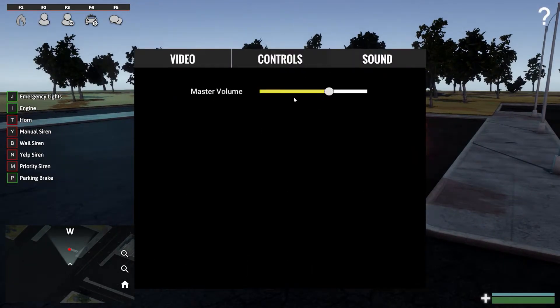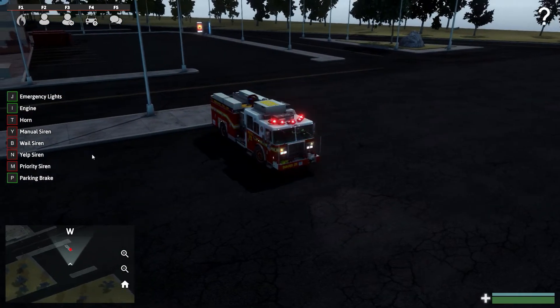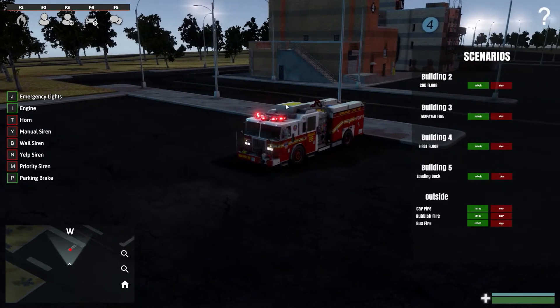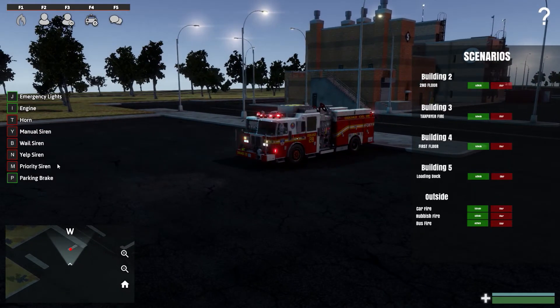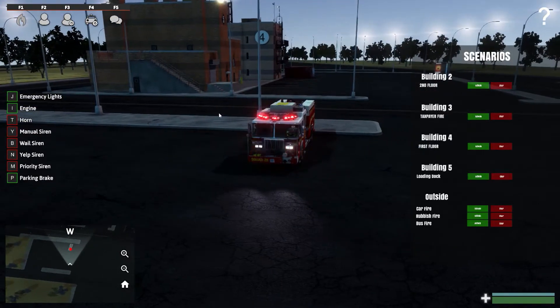It's kind of annoying that you have to be the designated driver. We got the scenarios — that's probably one of the main things, other than the tools, being the academy and all. We got the car fire, the rubbish fire, which I'll probably show later. But I think we should do the loading dock just because we can show the K12 without dying — we could use this building but we're most likely to die.